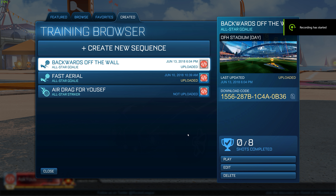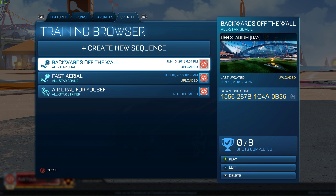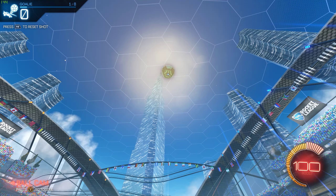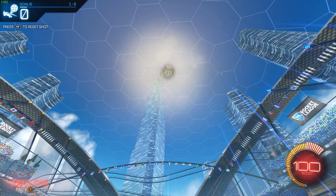I just made this new training. It's called 'backwards off the wall.' What it is, you go on the wall, jump off with your car upside down and try to hit the ball — or you can turn your car around so it's not upside down and then hit the ball. There are eight shots so it's pretty long. Right now my car is down here and I'm supposed to go off the wall, jump off backwards and hit the ball. It's pretty hard — nobody does this — but this is a champion-level move. It's something I made for myself really, but it will be beneficial to a lot of people.